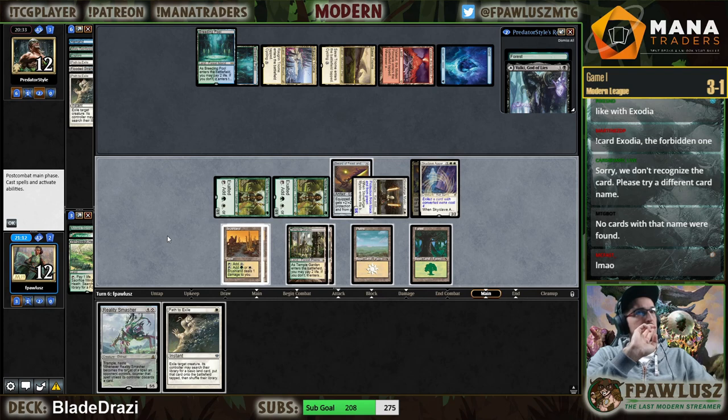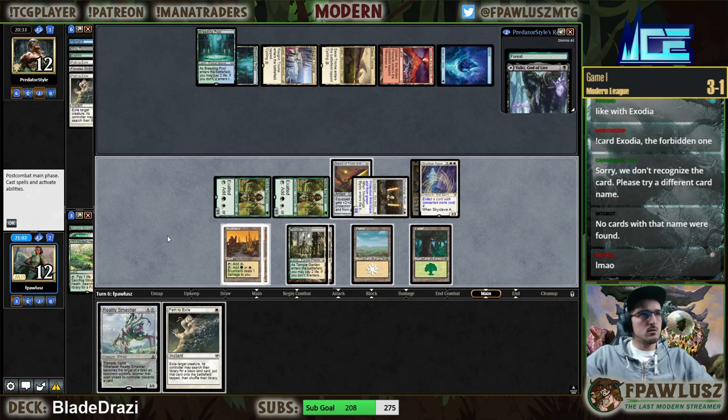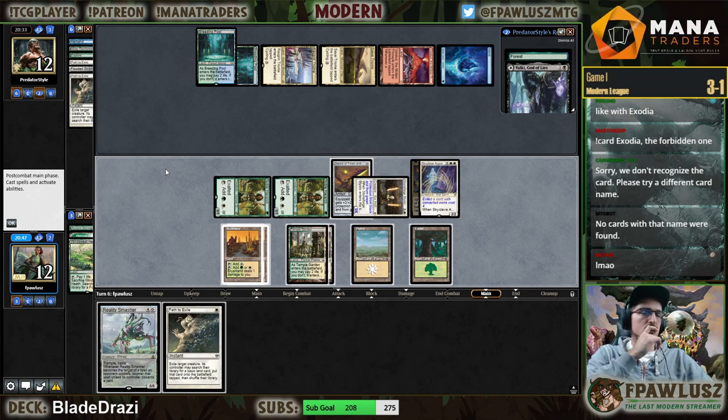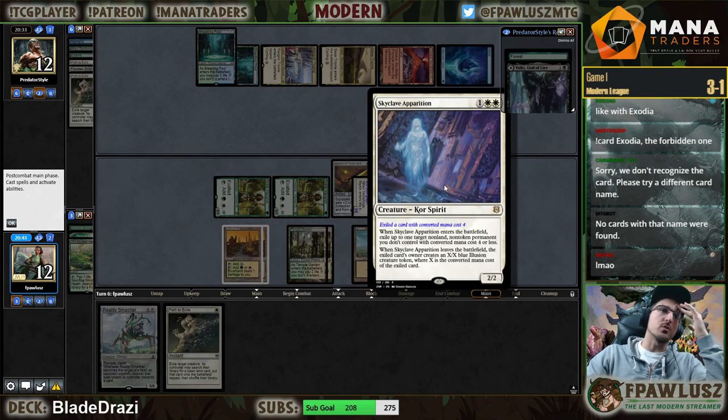Pitching Path to Exile — so their hand is Forest and Valki. They definitely have Verdict though. We lose to Bring to Light already. The problem is if my opponent Valki's they minus on Apparition.